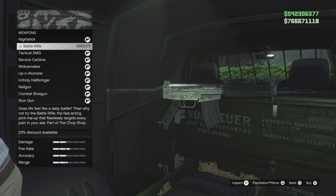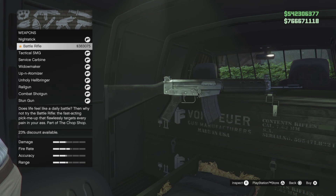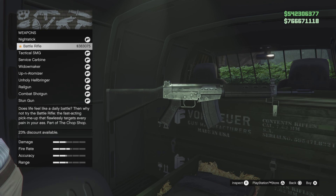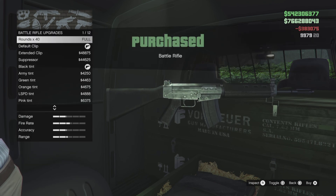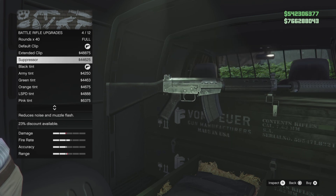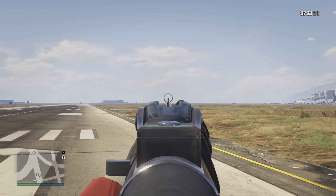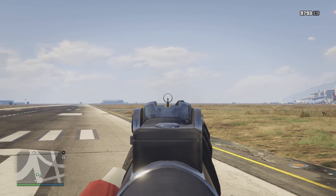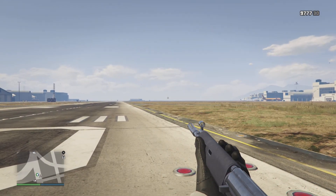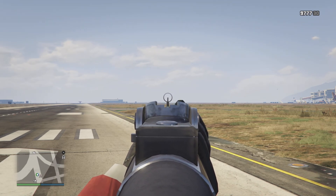Right now you can only purchase the battle rifle from the gun van, so you have to find the gun van wherever it goes each day. For me with my discount it's at $383,075. Because it is a battle rifle, as I predicted in an earlier video, it is an older weapon so it does not have access to Mark II ammo or a lot of attachments — really just an extended magazine going from 20 to 30 rounds, a suppressor, and some weapon tints.